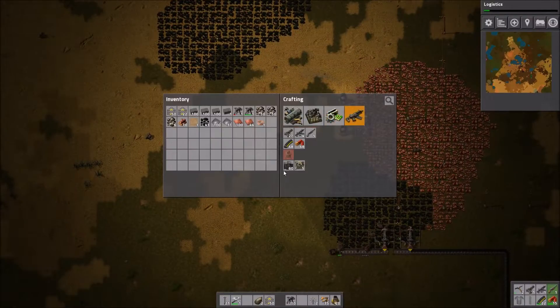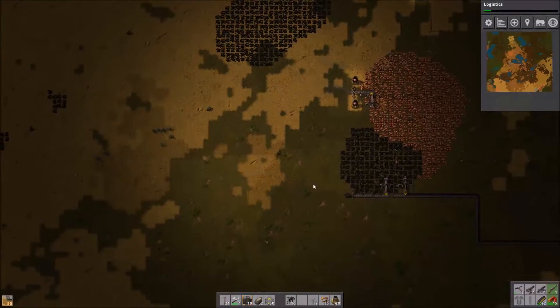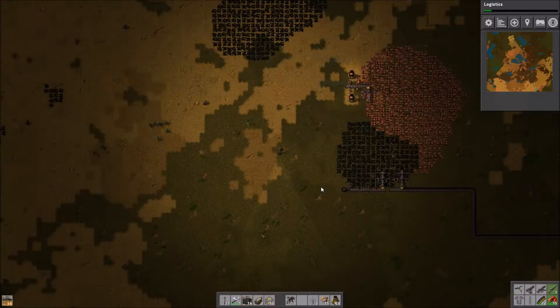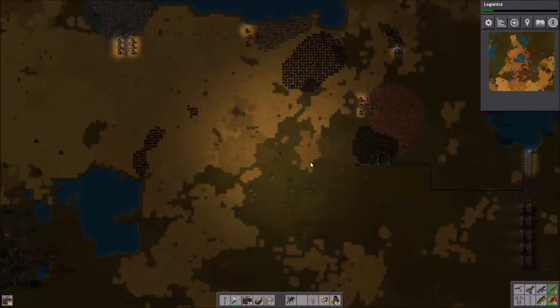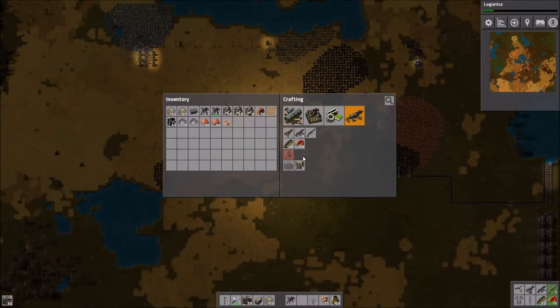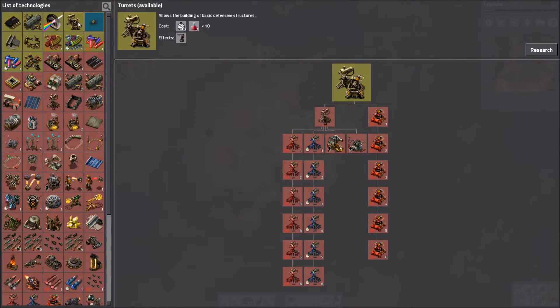Now that we can build walls, instead of wasting walls I really need to get guns. So we're gonna hold off on logistics and build turrets instead.